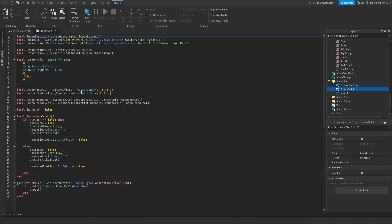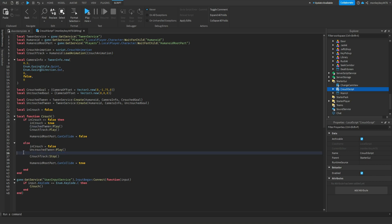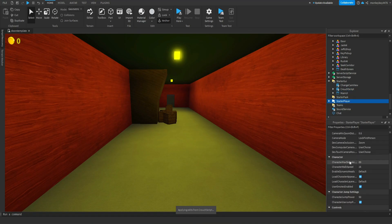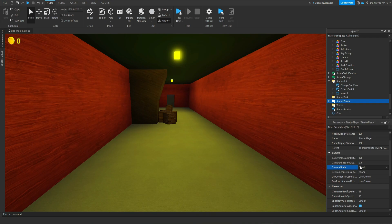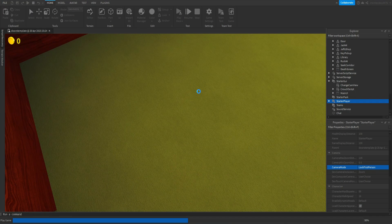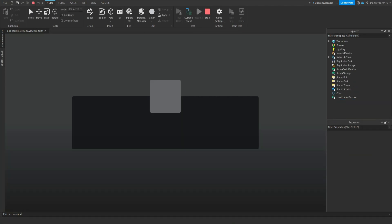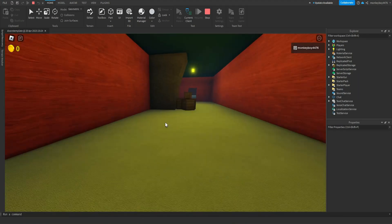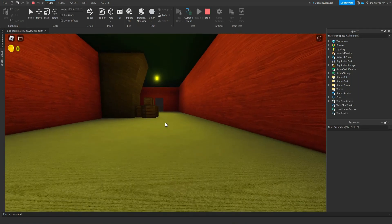We're going to throw it inside of StarterUI and make some changes to it. Inside the code, we're going to delete these walk speed codes. Then we'll go to StarterPlayer, scroll down to Camera Mode — it'll say Classic — click that and select Lock First Person. Now if we hit Play, we are in first person and we can also crouch.